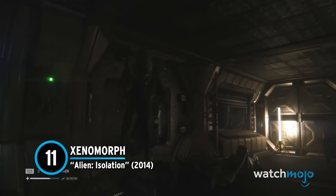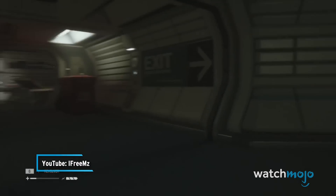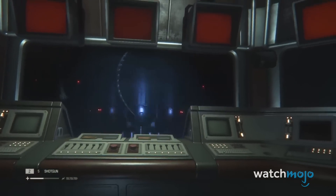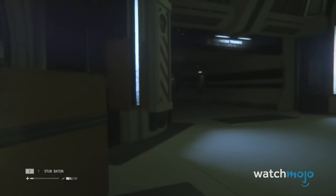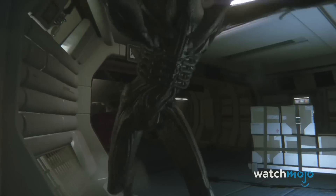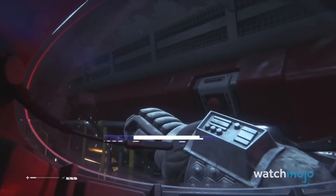Number 11: Xenomorph from Alien: Isolation. Do you run or do you hide? Both options seem pretty bad in this deadly game of cat and mouse between the daughter of Ellen Ripley, Amanda, and the terrifying Xenomorph. Displaying all the animalistic traits of its film counterpart, the Xenomorph will stalk you everywhere and find you just about anywhere — whether it be under a table, up in the vents, or just trying to remain breathless in a locker. While you can find and craft various equipment to help you avoid this creature, such as the motion scanner and a short burst flamethrower, in the end, it will do very little to best this ultimate predator.